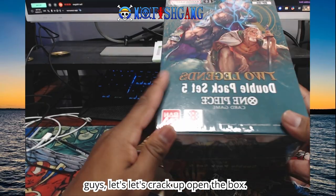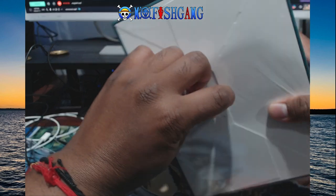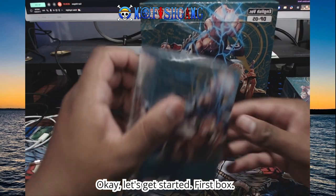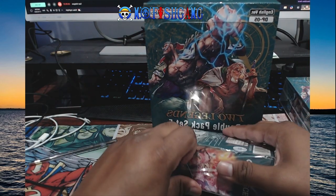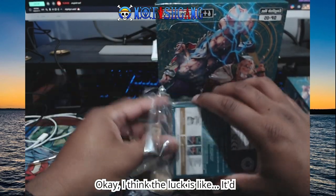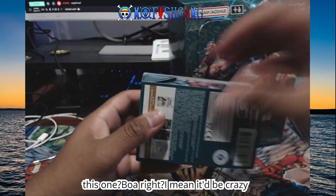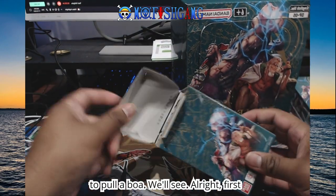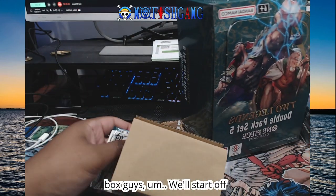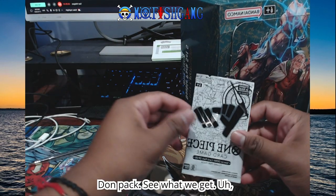All right guys, let's crack open the box. I already kind of made a little hole at the back here. Let's get started. First box. Let's see what the luck is like. It'd be awesome to pull. What's the manga in this one? Boa, right? I mean, it'd be crazy to pull a Boa. We'll see. All right, first box guys. We'll start off with the Don pack and see what we get.